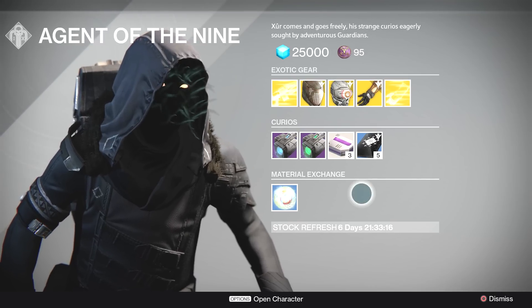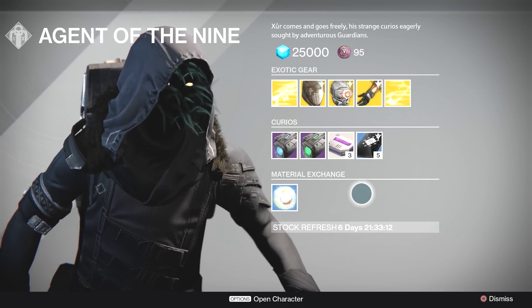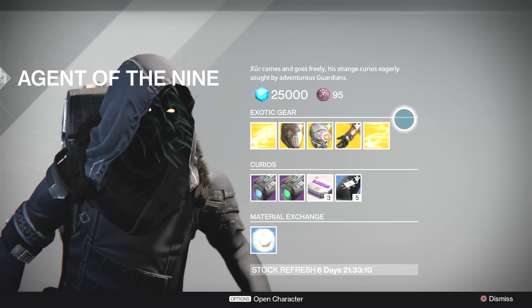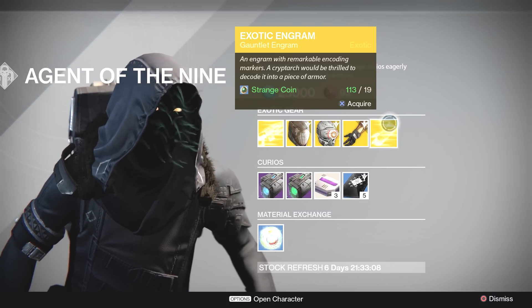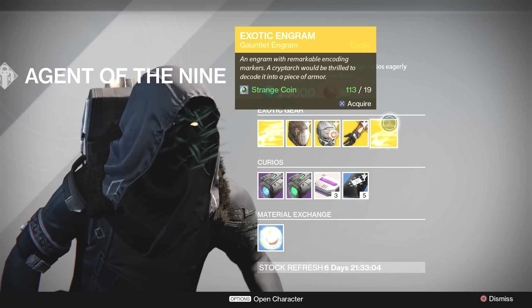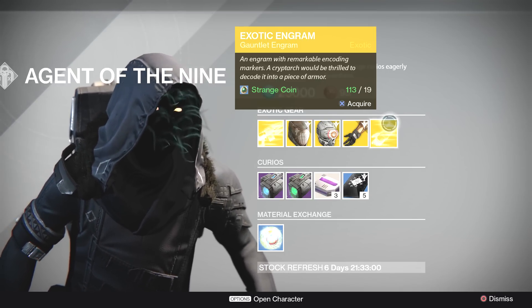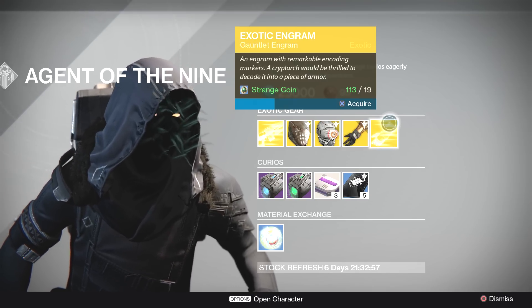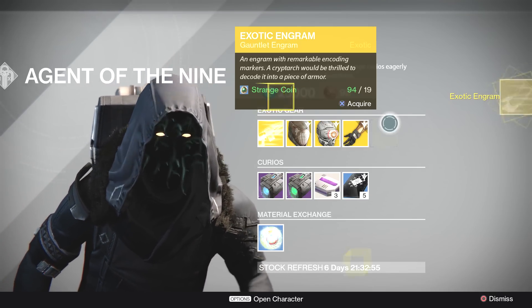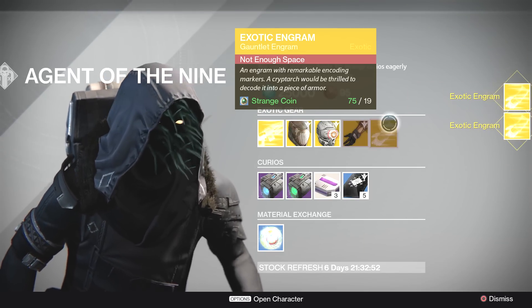It's not a super exciting week for Xur, but they're solid picks overall. You do have a chance of getting 310 gear out of the exotic engram, and even if you don't need the exotic you get, you might be able to infuse other things with it. At 19 strange coins it doesn't seem that bad, so I'm going to buy a couple and check out what Master Rahool gives us.